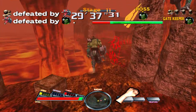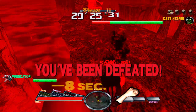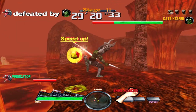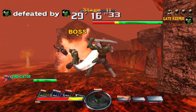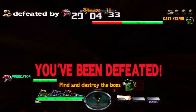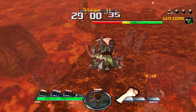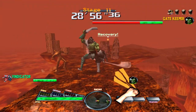A zombie blew my torso apart! I think one has a shotgun and the other has a machine gun. He took no damage — did I just miss? Then he chopped off my head — that was weird. Got the juggle though. You can juggle in this game.